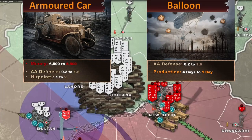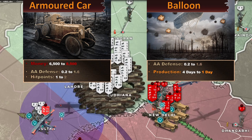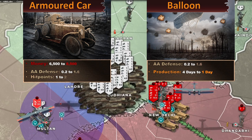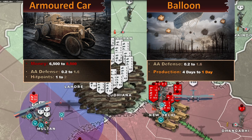Starting from ground units: both the armored car and the balloon have become anti-air units, with their anti-air defense stat increased from 0.2 all the way up to 1.6, meaning they can deal a lot of damage to enemy planes mixed in with the stack being bombed. In addition, armored cars have increased in production value and doubled hit points.